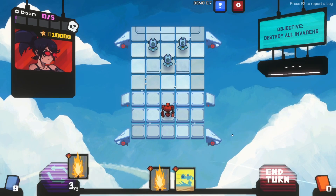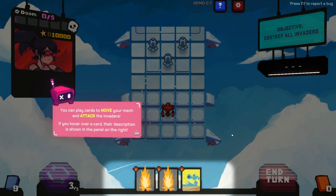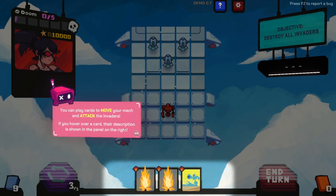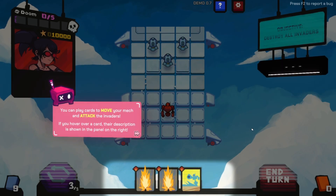Let's get ready to fight. First let's draw some cards. You can play cards to move your mech and attack the invaders. If you hover over a card their description is shown in the panel on the right.